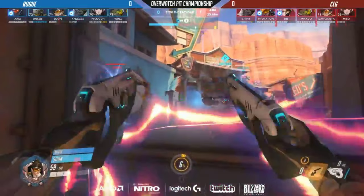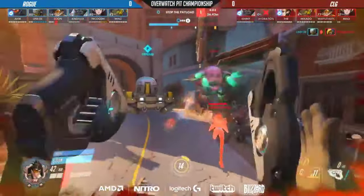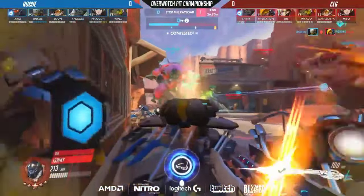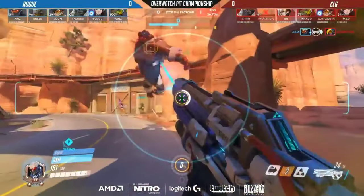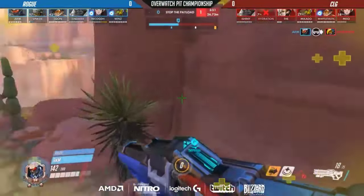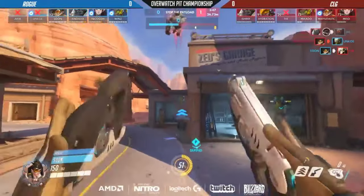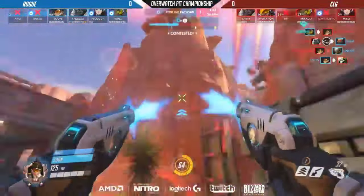It's pretty much up to AKM to get some really sick shots off. If Unko gets a lot of shots as well, he will be able to get an ultimate — and it looks like he is. He jumped from 75 all the way up to almost 100. AKM pops the visor, gets one, puts a ton of pressure on a second one. They needed a good visor — they got a good visor. Soon was paying attention to the cart, and this is really great by Soon specifically.